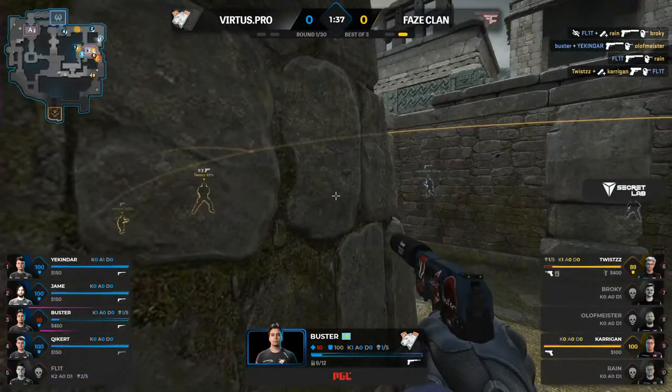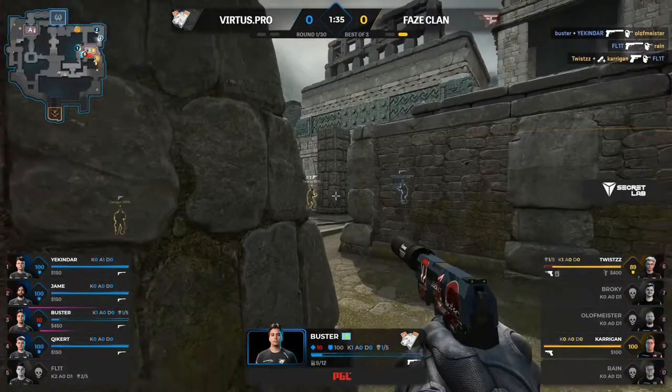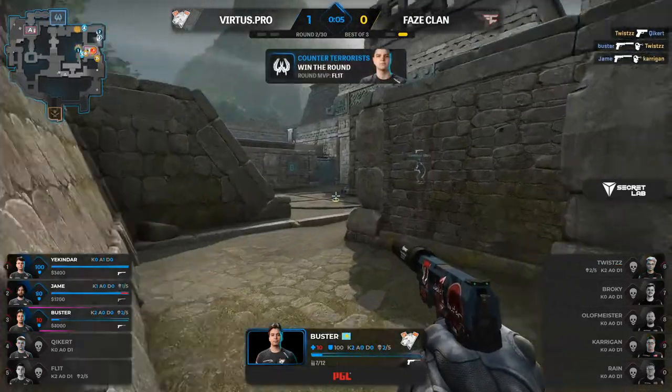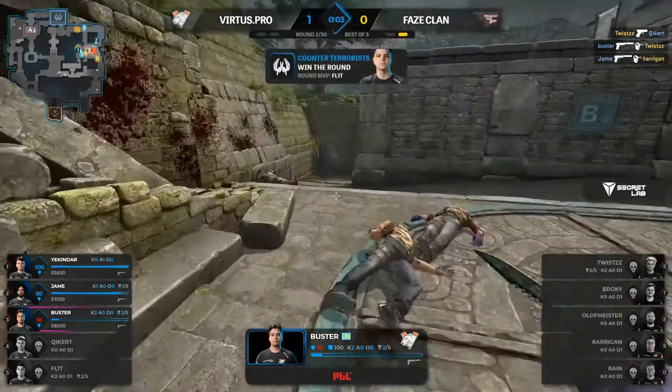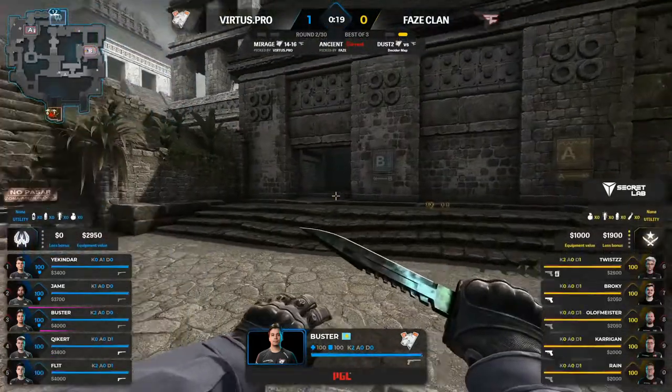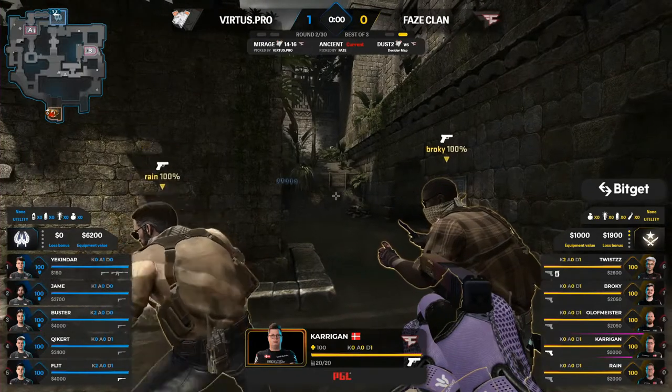Got straight to the dome, so that's not helpful for him, but flit has dropped the bomb carrier — that's all the information they need. He's squeezed out a second frag as well. Four versus two as versus pro try to take the pick off their opponent FaZe Clan. They'll take the pistol around at the very least, and that is certainly a nice way to start the proceedings.